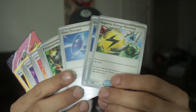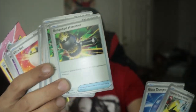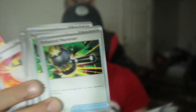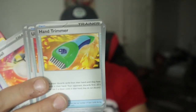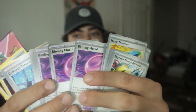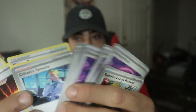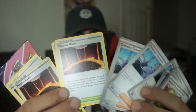Alright guys, now the pricing. We were able to get eight dollars of store credit, and with that we got some Glass Trumpets — which are very strong now — some Enhanced Hammers, which are absolutely amazing for removing one special energy, a Hand Trimmer, a couple of Ultra Balls to finish my Ceruledge deck, some items that give 40 extra damage if you're poisoned, Colress's Tenacity for maybe a Gouging Fire deck, and some Magma Basin for Gouging Fire as well. We might have some potential — let's open this pack together.